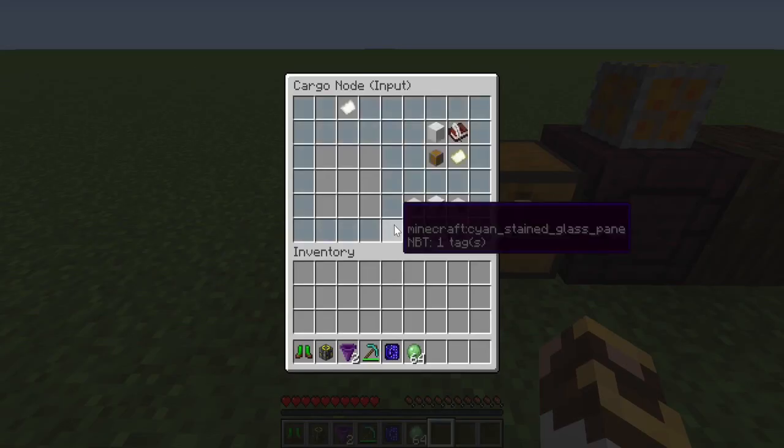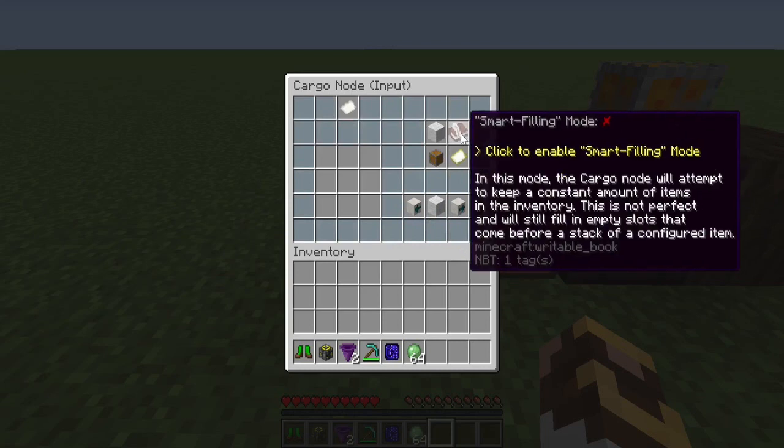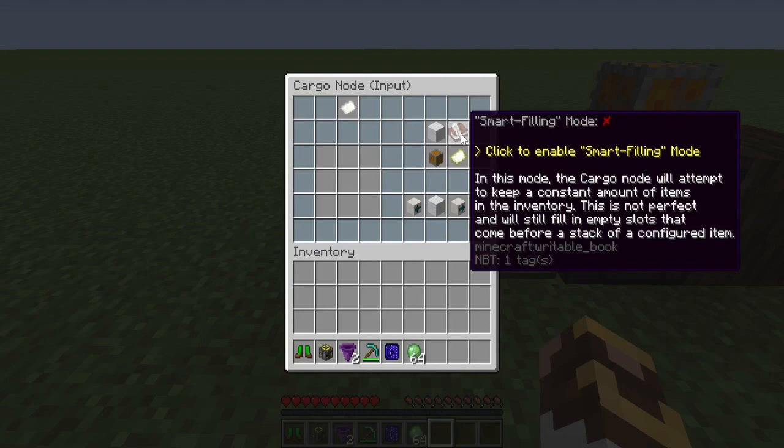Smart filling is designed to keep no more than one stack of an item in the chest. It's supposed to help keep that chest from overflowing with raw materials, because if one item runs out while making a recipe, it stops and fills up with everything else and you've got a mess to clean up. I've been running this on another server and had only one minor hiccup I quickly corrected. One thing I noticed: if you have two outputs of the same item going to the same chest both with smart filling on, you can get two stacks — not the end of the world since chests have 27 slots.